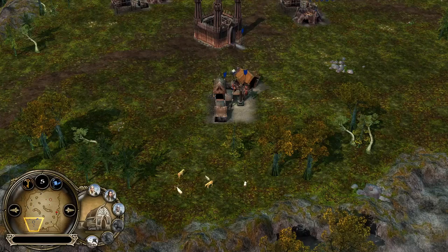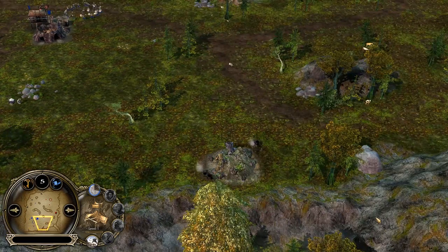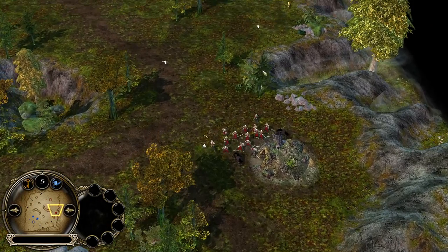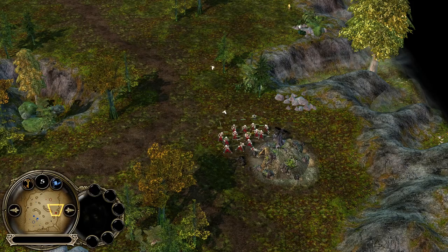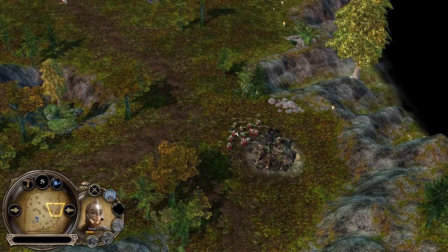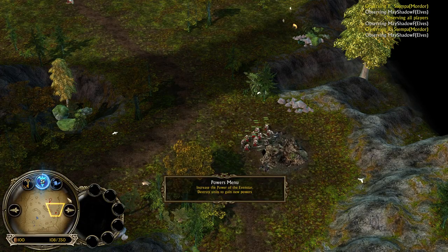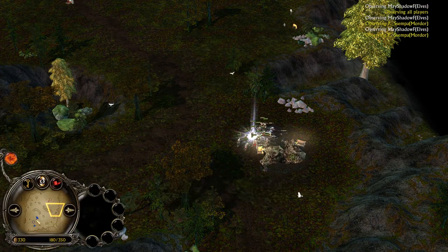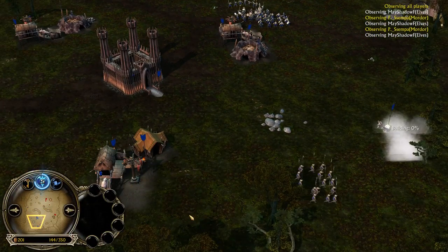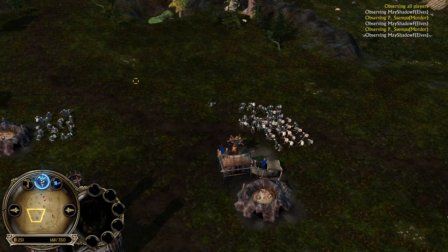Sauron is also building up a second orc pit, because orcs are very cheap units in terms of both command points and resources — the cheapest units in the game at only 80 resources and 30 command points. Mei Shadowfax is recruiting some pikemen, likely to creep the orc layers. In total there are four orc layers and two troll layers on this map. Mei Shadowfax is now building his second barracks. On the other side Sauron is getting a Haradrim Palace as his third production building, planning to get Haradrim Lancers for harassment and defense.